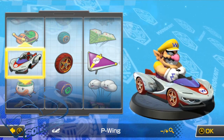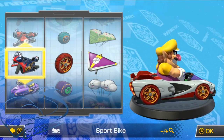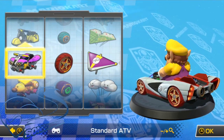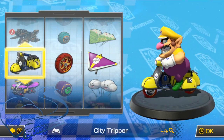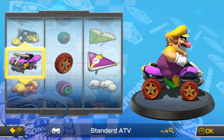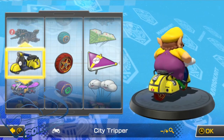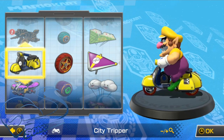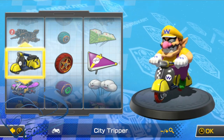Let's mix things up a bit with my little Vespa here. To add some more spice to it, we'll pick our vehicle, tires, and objectively best kite — or flag thing on the back, whatever it is.